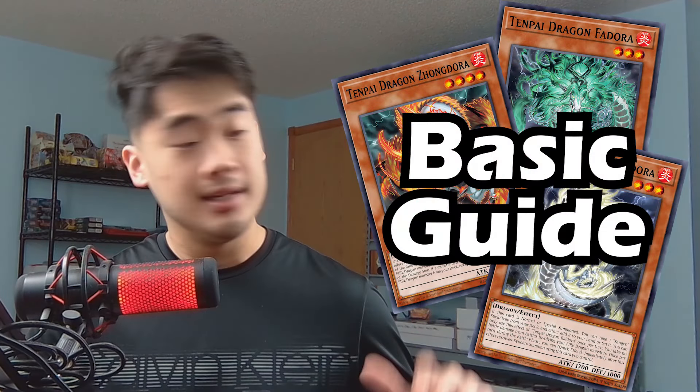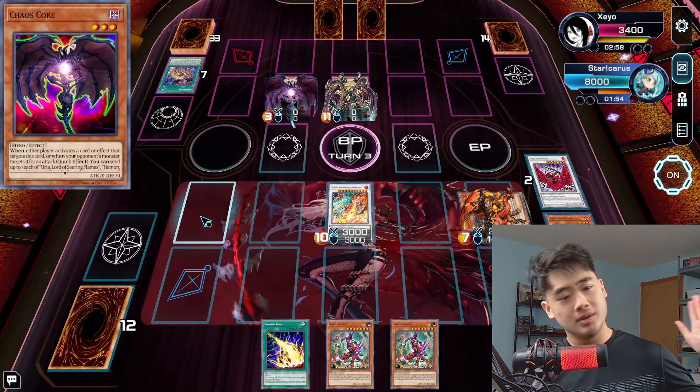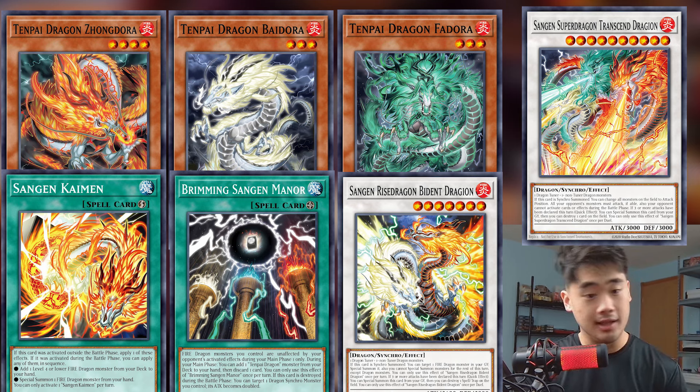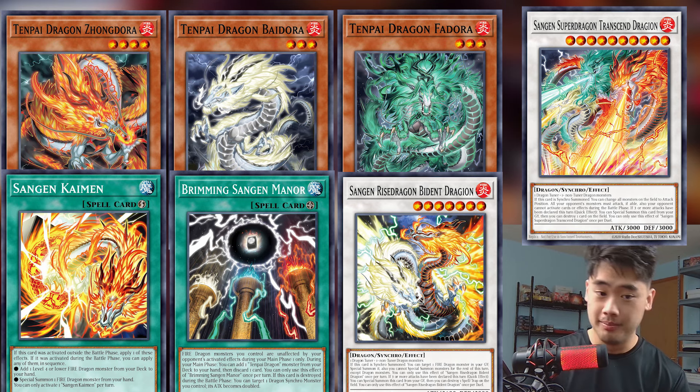Welcome to the Tenpai Dragon basic guide. Tenpai Dragons are just a bunch of fire dragons and all they're trying to do is OTK the opponent. They love to go second — don't make them go first, it's bad for them.